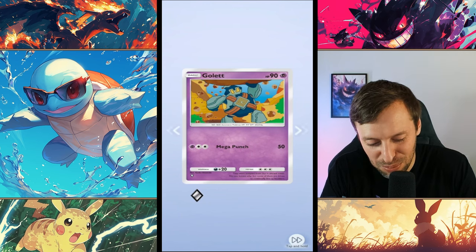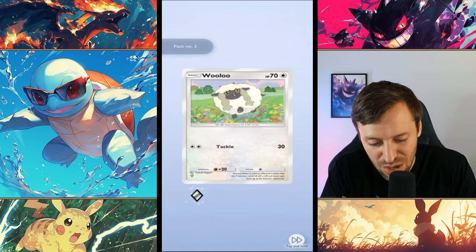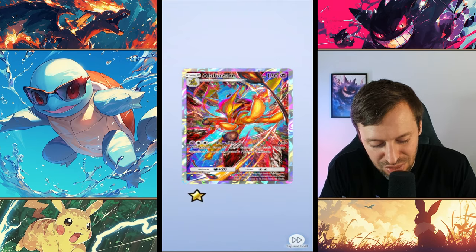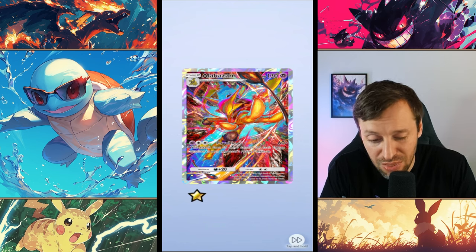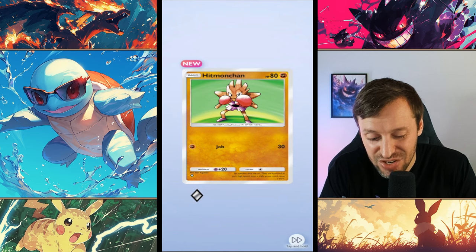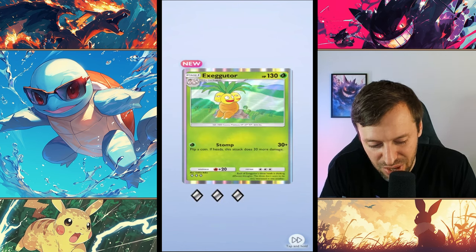Golduck — average. Spearow — weak. Skiddo, another new one. Some of these new Pokemon are just crazy compared to like Gen One. Golett. Frostmoth — interesting, looks like a pretty solid card actually. Being able to put people to sleep can be pretty frustrating. Alakazam — does 30 more damage for each energy attached to your opponent's active Pokemon, that can be pretty strong. Hitmonchan — looks weak I guess. One energy for 30 with Jab, that is pretty strong, but I feel like he's not going to be a hard carry compared to some others.